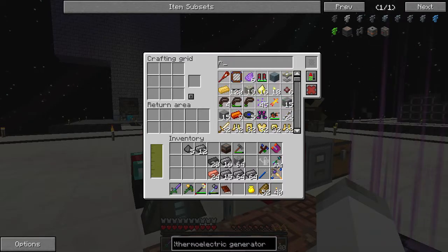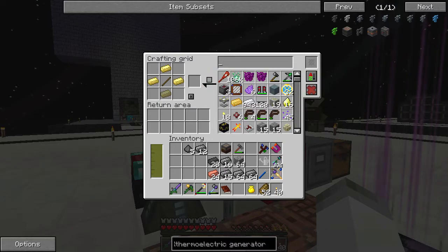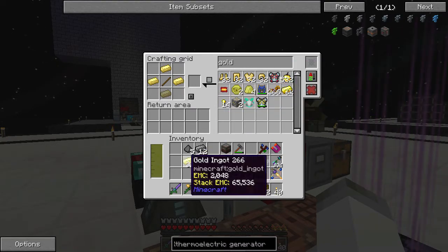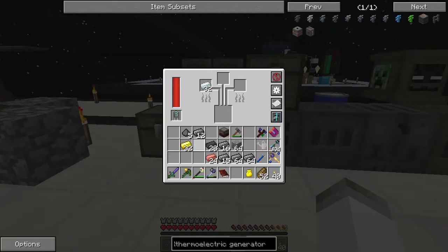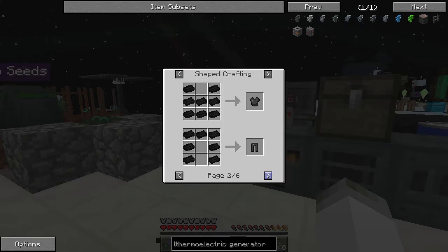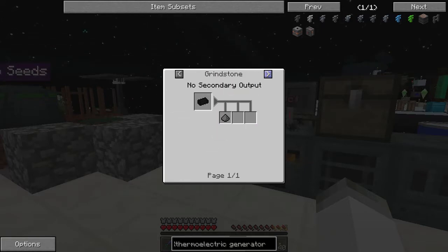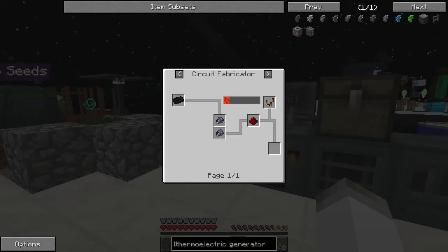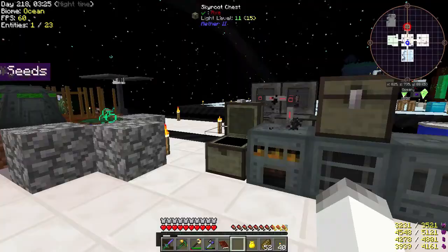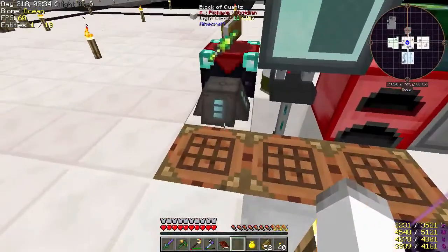We need electrum wire coils — a bunch of them. Electrum is silver and gold. We have plenty of gold, so that part is at least nice. We have plenty of carbonite now — I don't know that these are used for much else. Blocks of carbon can be used for armor, tools, floors. They're also used to make carbon wafers, which we are going to need. That's actually nice — we can use all these extras to make sure we have plenty of carbon wafers for later.